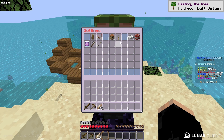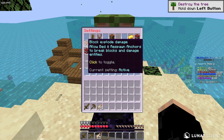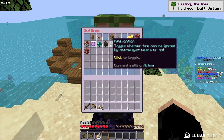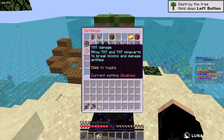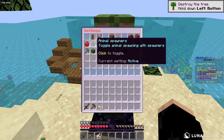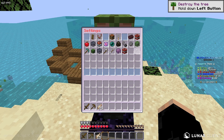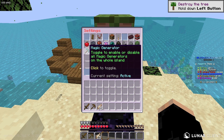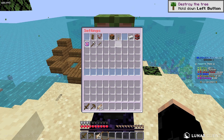Then over here is if you guys want to lock your island, and here are some basic settings you guys are able to configure such as enderman teleporting, block explode damage, fire burning, fire ignition, fire spread, and TNT damage. Then over here are some advanced things like animal natural spawn, animal spawners, leaf decay, monster spawners, monster natural spawn, and magic generator. And then there's the option to reset to default.